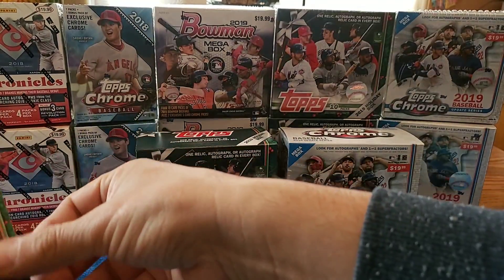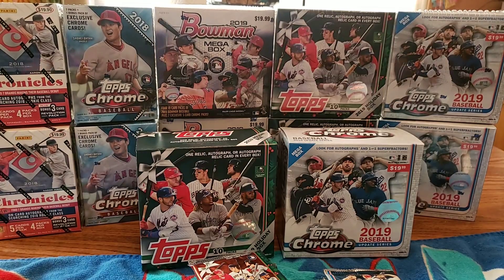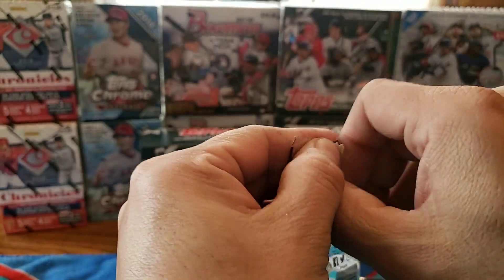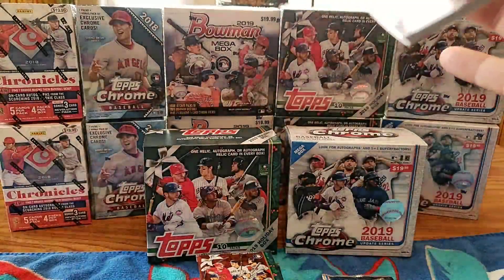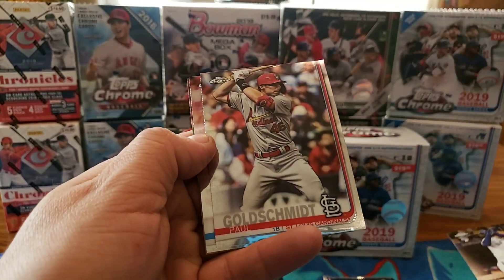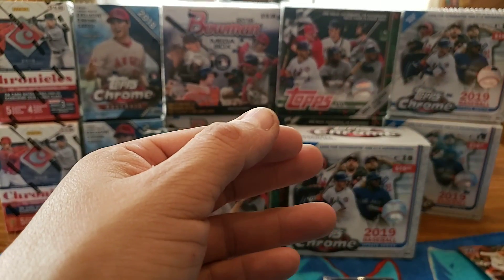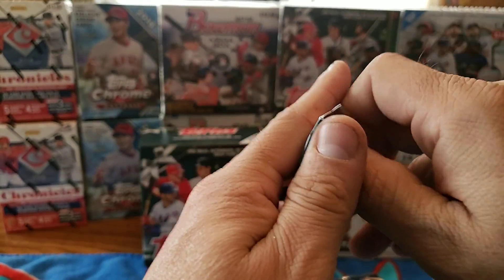So far we got those and we'll put them off to the side. Now let's see what we get off the Topps Chrome Update. There's quite a bit of inserts. Kevin Biggio rookie debut, Paul Goldschmidt, Nick Anderson rookie, and Derek Jeter Greatest Moments. Since there aren't that many cards we'll put that off to the side and compare at the end to see what we end up getting better hits off of.